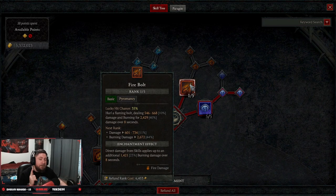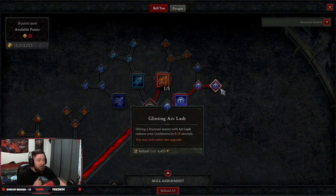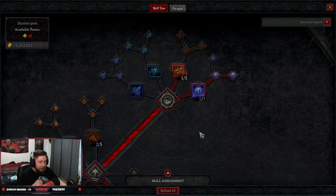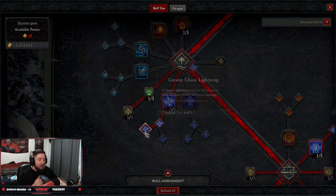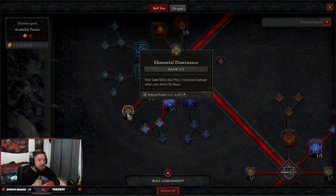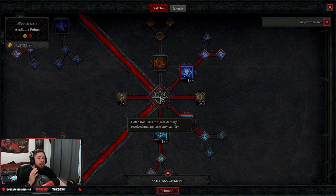We're taking one point into Firebolt — we'll get to that in a minute. We're taking five points into Arc Lash, up into Glinting Arc Lash, to give us a stun and reduce cooldowns by 0.5 seconds. Then we come down to our core skills: five points into Chain Lightning into Greater Chain Lightning, so every time it bounces off you, you deal 10% increased damage. One point into Devastation to increase our mana, and three points into Elemental Dominance so core skills deal 9% increased damage when cast above 50 mana.